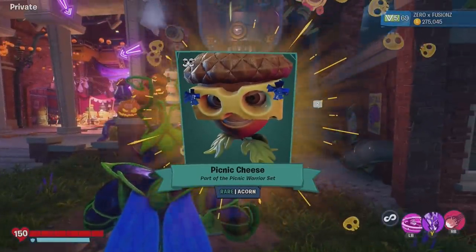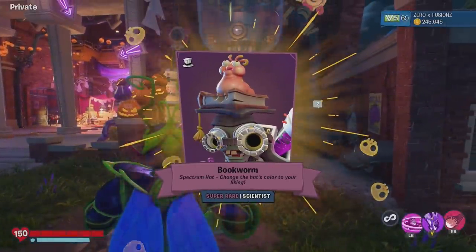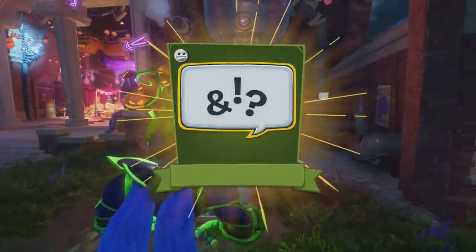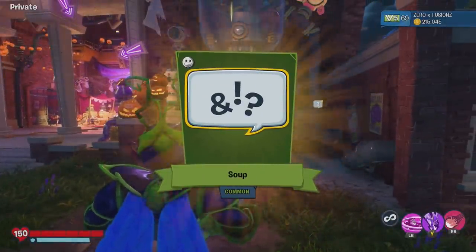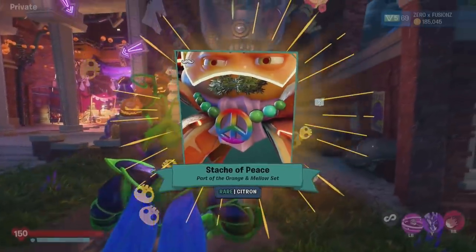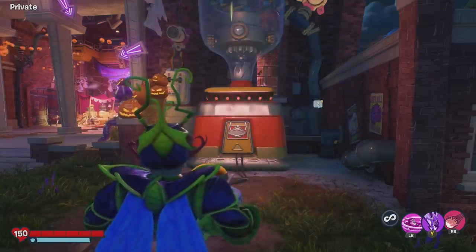What are we going to get? Picnic Cheese for the Acorn. Come on, give me a Peashooter costume — please, just please give me a Peashooter costume. That Buckworm one was pretty awesome as well, kind of reminds me of Creature Comforts. It kind of reminds me of a slug from Creature Comforts — that was pretty cool.